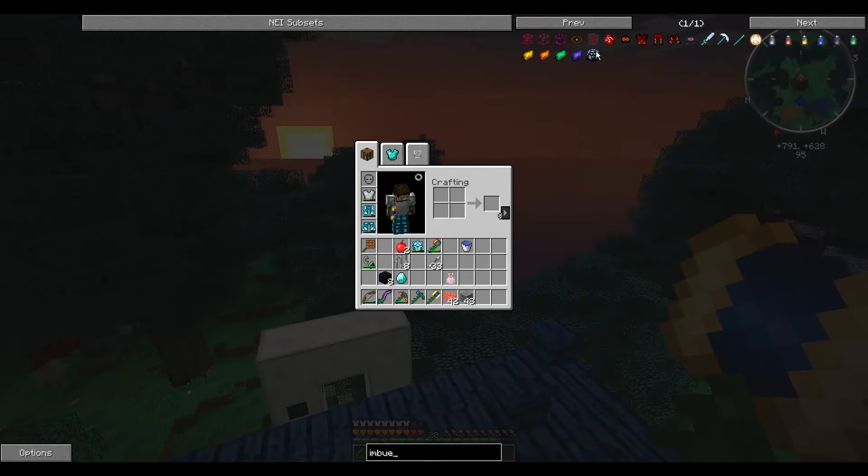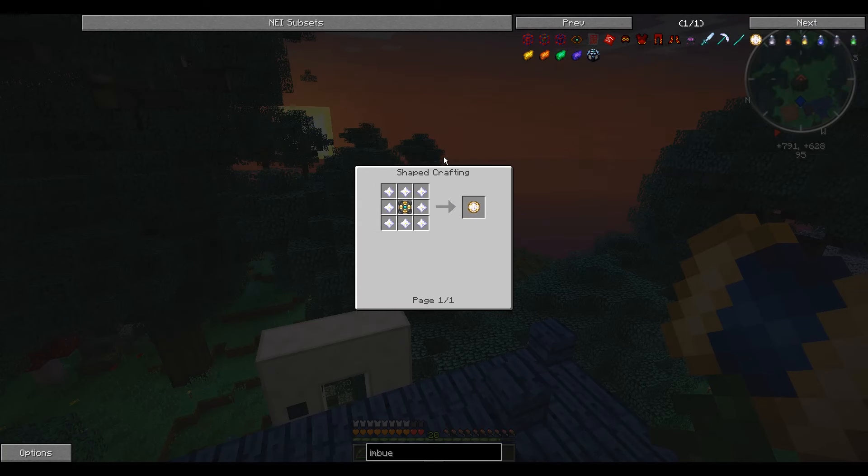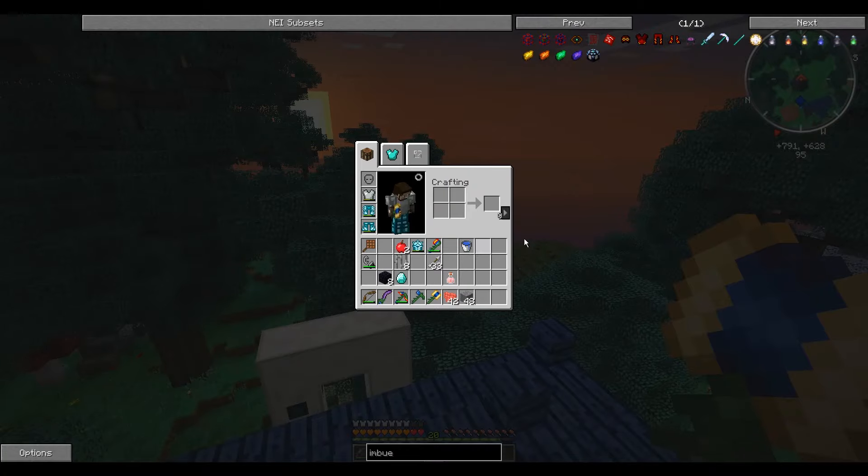We've got the imbued sword and the imbued tool which is going to work as an axe, shovel, pick, all that stuff — and they're just going to be awesome. But unfortunately they take tons of nether stars, and with my lag situation I can't get these too easily by fighting the wither, so we need a machine to kill them, which is why we're going to build one today.